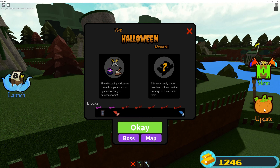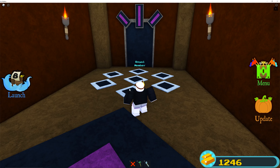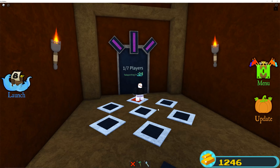To begin, click on the pumpkin update icon on the lower right side of the main menu, then click on the button that says boss. After you are teleported, stand on one of the triangles in front of the entrance. You will have to wait 30 seconds before you can enter. You can play solo or with up to 7 players.